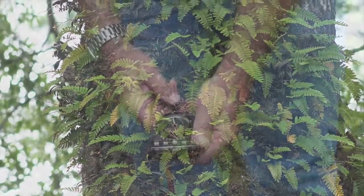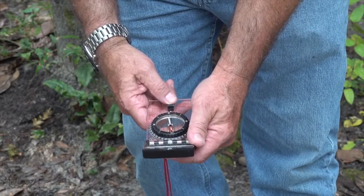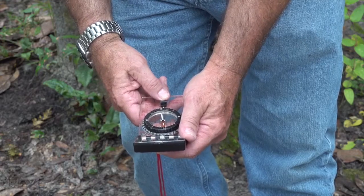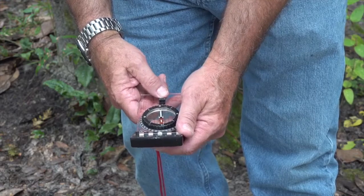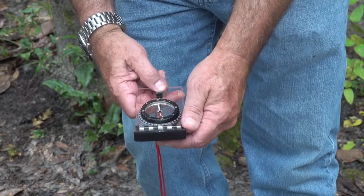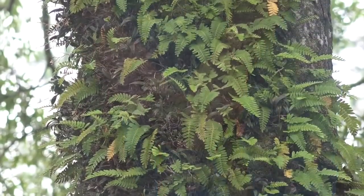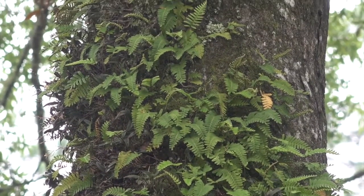The only place this fern and orchid will grow is due north on the side of the tree. We have marked exactly where this one is and we'll put the same mark and location on the next tree, so we don't get too far to the east or west — because one shift either way will burn this orchid up. It has to be exactly due north and no less than 20 feet up in the tree for this thing to have any type of success.